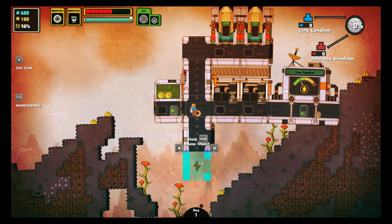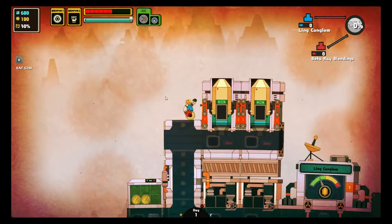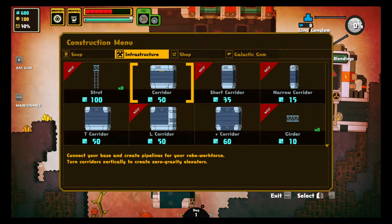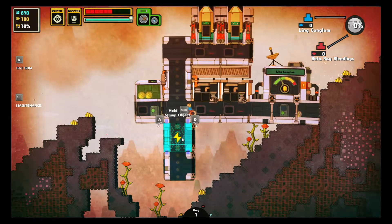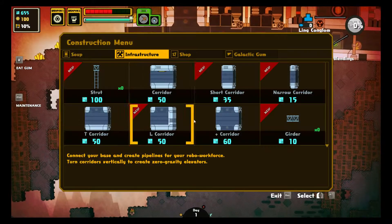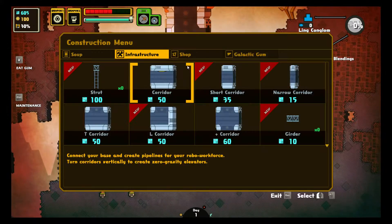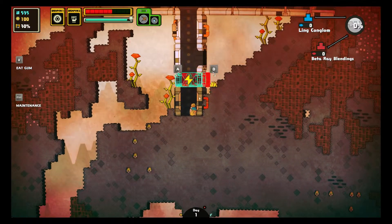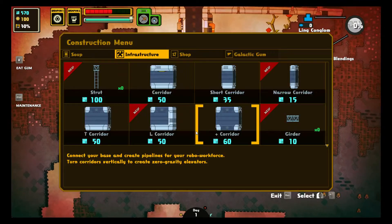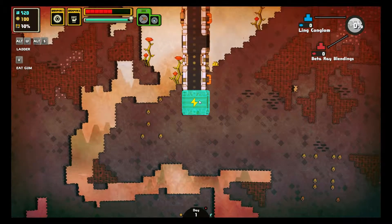We want to go straight down to somewhere flat. I meant to use the straight ones but I guess it costs the same. I don't want too many. Let's do a T-junction there.